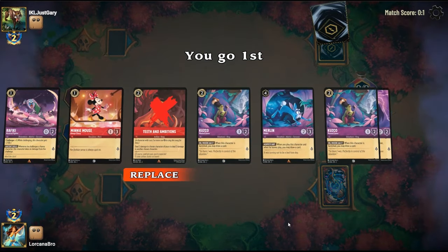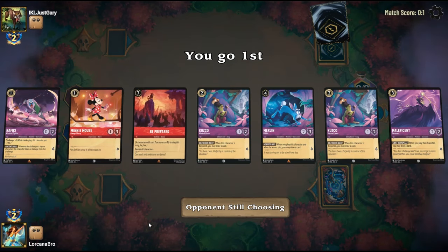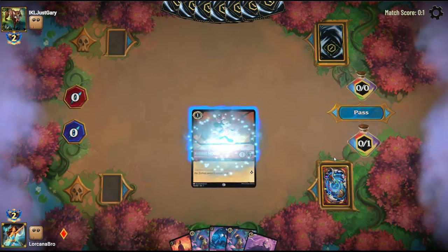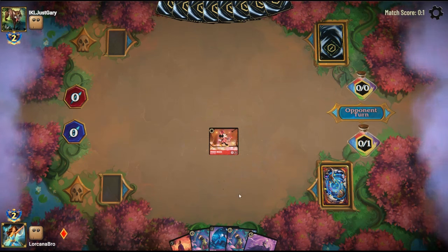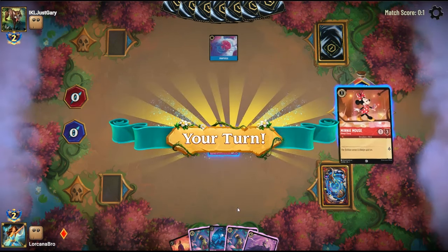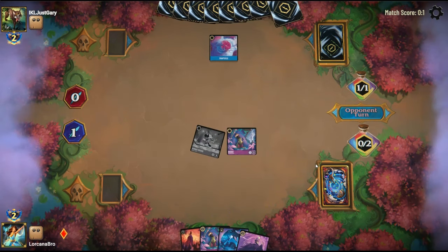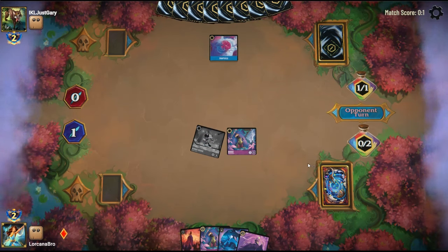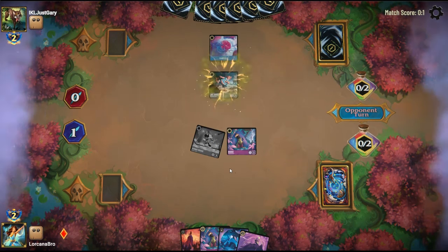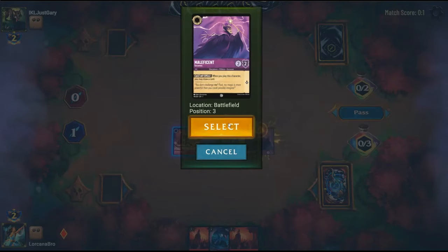Alright, up against Blue Steel on the play this time. Our hand's really good, so we're just going to keep this and see how it curves out. Having the Be Prepared in our opening hand is really rough because they're very likely going to just wheel us. We can eat this Minnie Mouse, play Kuzco, and just start luring. Another Be Prepared — that's super rough. Our Be Prepared are just very eager to come out in both games.